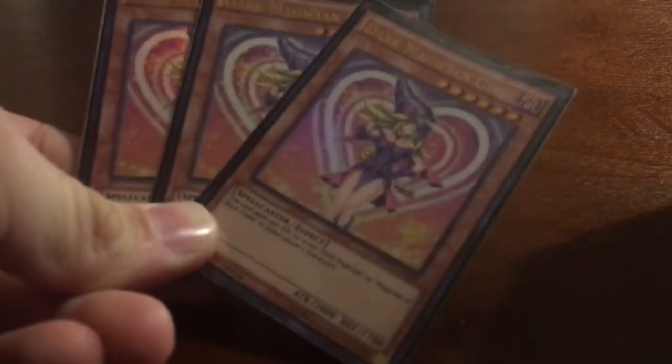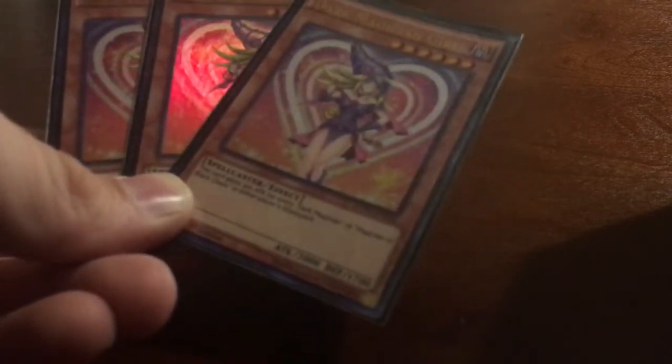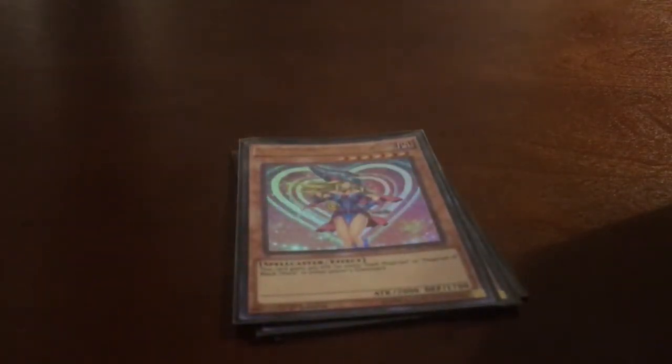Starting with our monsters, we are still running three Dark Magician Girl. She gains 300 attack for every Dark Magician or Magician of Black Chaos that's in the graveyard. We're still keeping three of her because this is a Dark Magician Girl deck — she's the star of the deck, so you can't go wrong with having three.